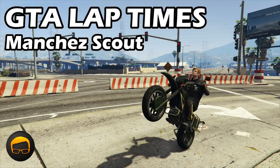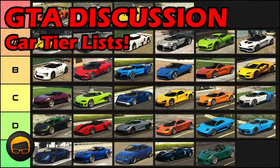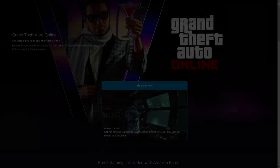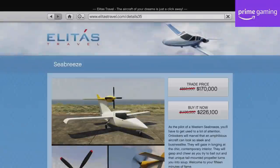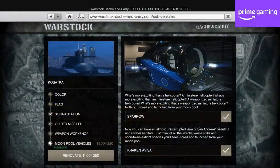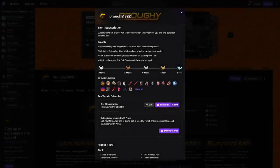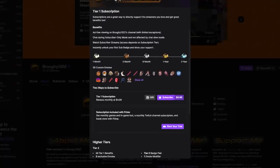You can of course find out the lap times, top speeds and tiers of all the vehicles that I've mentioned here by checking out the playlist and video links in the description and pinned comment. In terms of discounts specifically for Amazon Prime Gaming members who've linked their Rockstar Social Club accounts, you'll continue to get 80% off the Seabreeze and 35% off the Kassatka Moonpool vehicles, just like last week. Also, if you do have Prime Gaming and you haven't already, make sure you're giving your free subscription to a Twitch streamer each month as well.